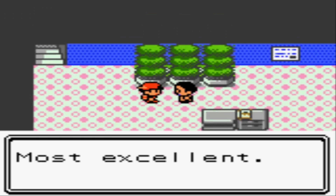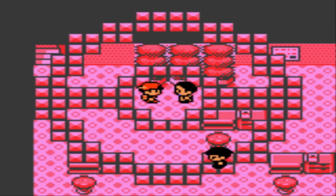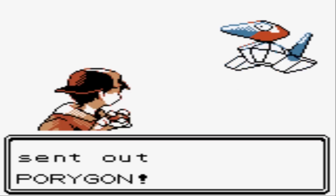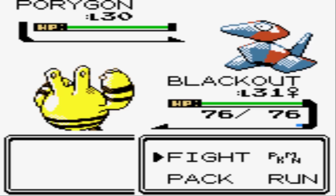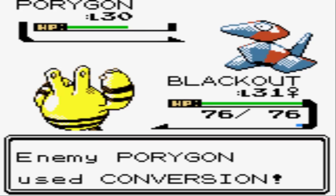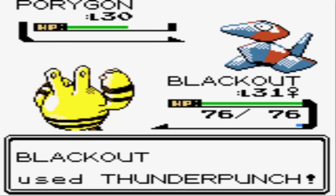We've got one more Scientist in here! He says: 'Most excellent! This Radio Tower will fulfill our grand design!' Shut up, science nerd! This is the second scientist in the Radio Tower, and the last guy we gotta fight before going up to the fifth floor. Here we go — this guy's got a Porygon! Pretty cool, not something you see every day. Kind of a funky Normal-type Pokemon. It might take a few Thunder Punches because it's actually a pretty good defensive Pokemon.